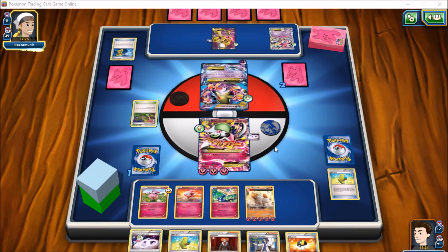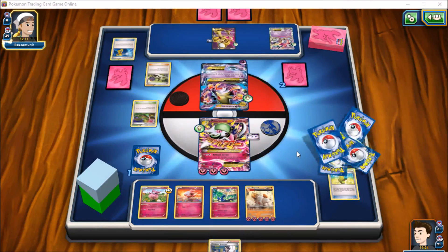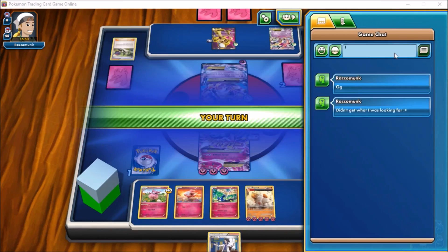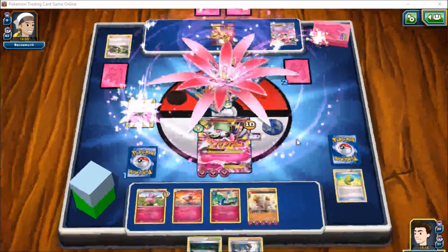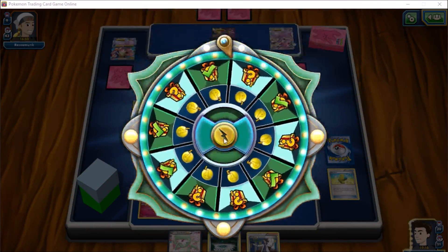With no way to use Kinesis this turn, he's in a spot he really doesn't want to be. He really needs that Lysander from last turn back right now. He plays an N instead — which is pretty much game unless he has an Escape Rope or Pokémon Catcher. He doesn't get what he was looking for. We see Zen Force for 10, so we go ahead and say good game. Brilliant Arrow for 240 knocks out Alakazam and we win the game.